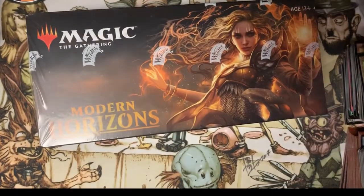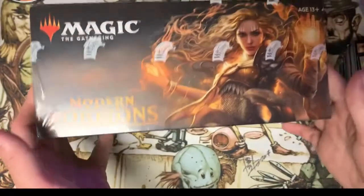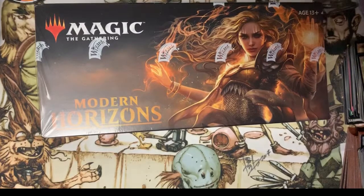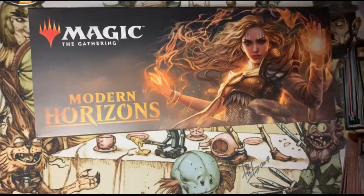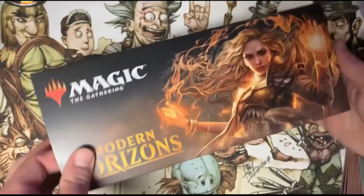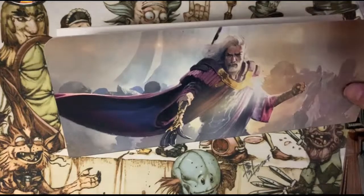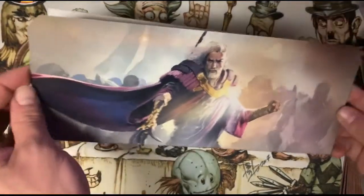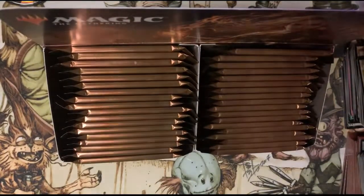What's going on guys, Josh here, and today we're gonna be opening this Modern Horizons Booster Box. I'm gonna get this unwrapped and we'll get right into the packs. All right, so we got the wrapper off. Just gonna take it out here. Hey, it's Urza. Maybe we'll pull a foil Urza — who knows, that'd be kind of cool. There's our booster packs.